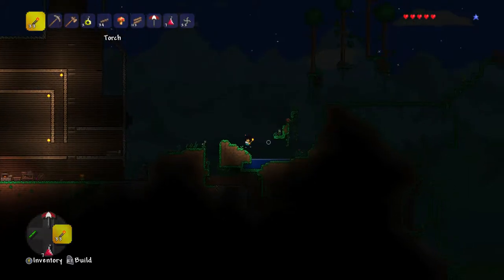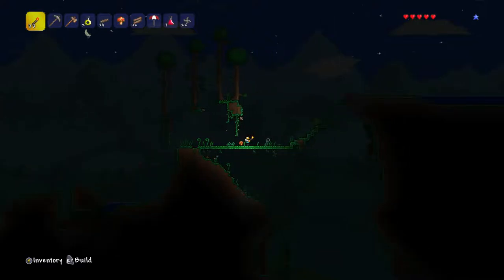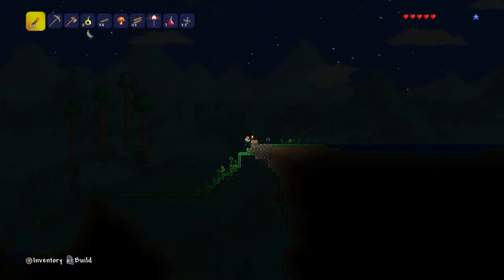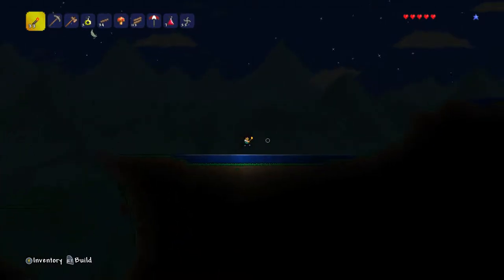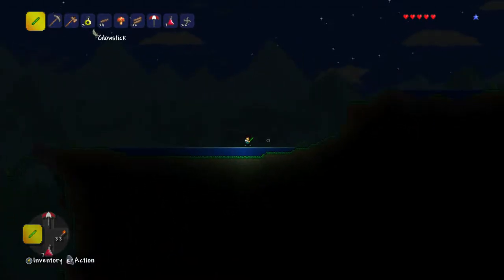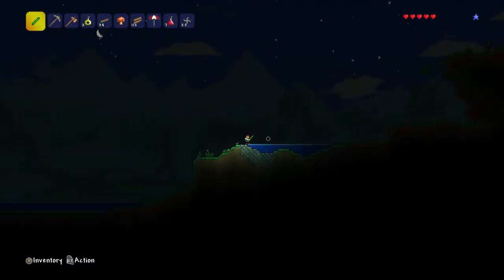It's so dark. I could hotbar my boomerang, but I can right bumper, left bumper relatively quickly. We'll take out the glow stick, because then we can see when we jump through the water.